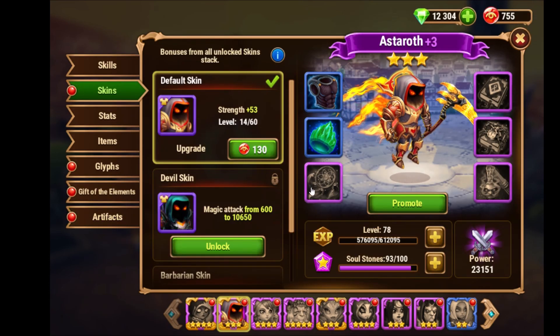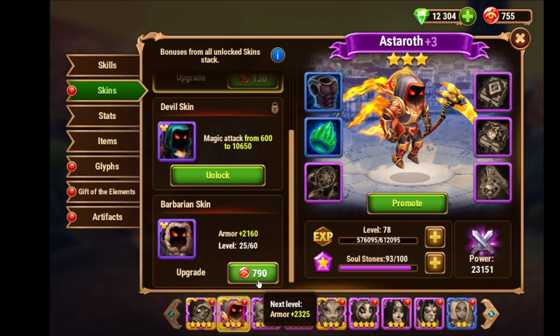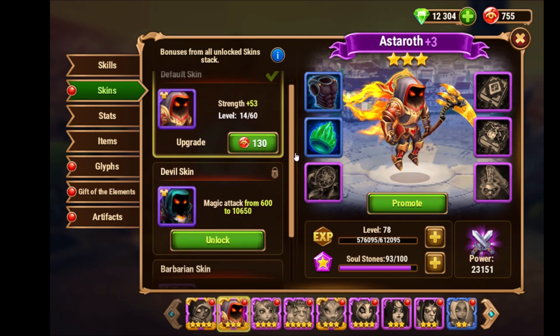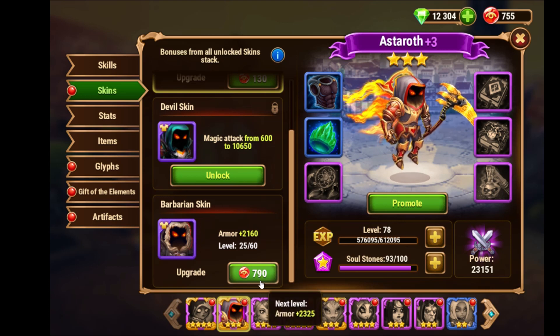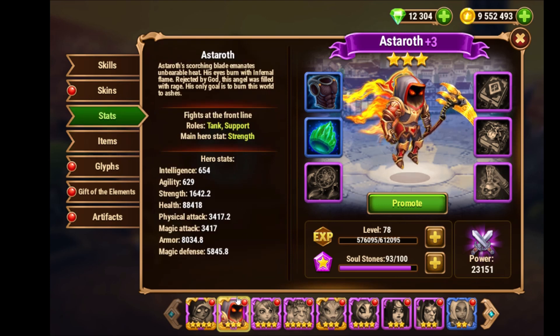Artifacts are important, and skins of course too. I tried to give the armor skin to Astaroth and I already have it at level 25. Now it gets hard at 790, so I switched a bit to the main stat, but I think at the moment I'll come back to this stat because armor is really one of the important things for a tank.